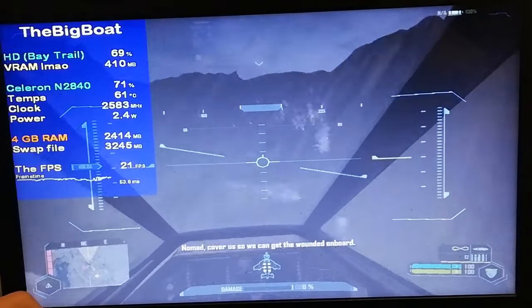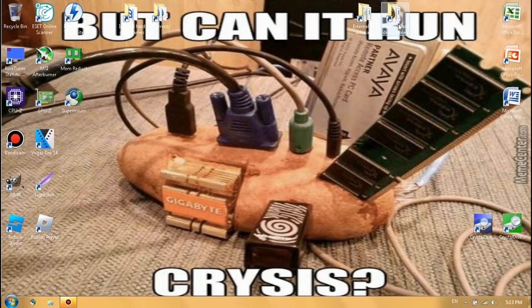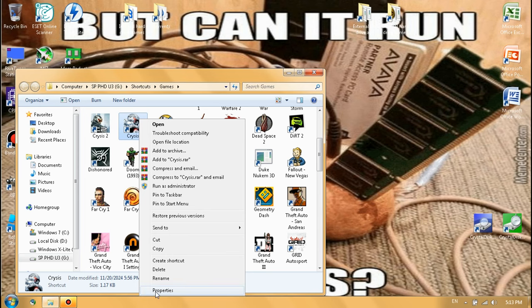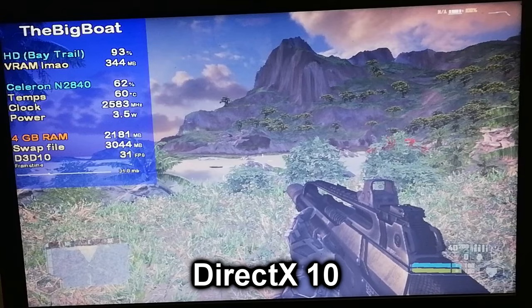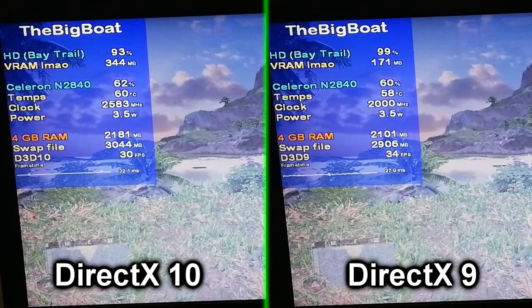So can we, the Potato Master Race, do something to run Crysis better? The most basic thing you can do is right-click on the game's shortcut and go to Properties. Then, in the target bar, press Space and type DX9, and click Apply. This will make the game run in DirectX 9 instead of DirectX 10, which gave a few more FPS with no change to the graphics.